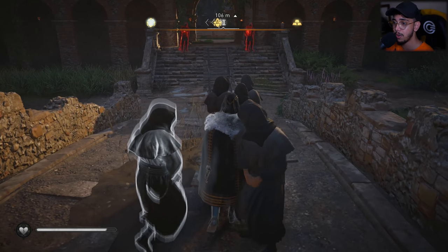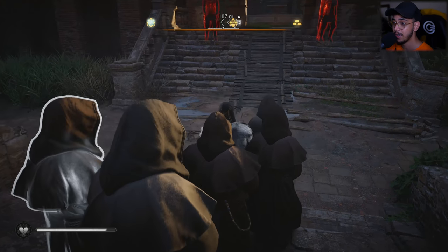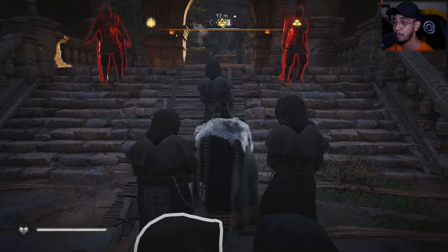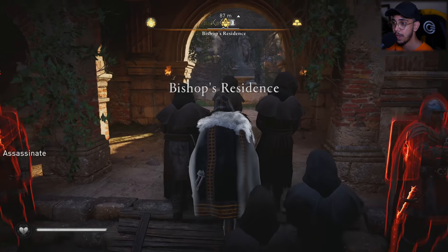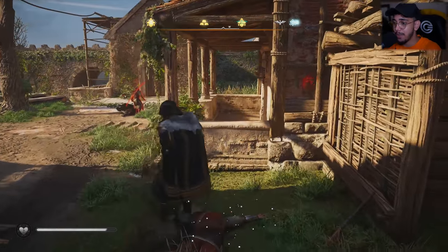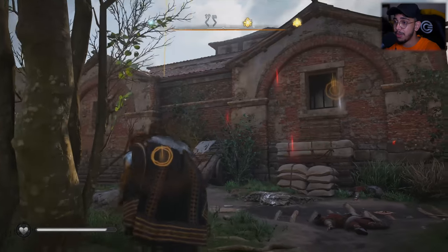Make sure you're covering yourself using some of these monks and stay stealthy — stealth is the key to success here. These guards are extremely high level, probably around power level 350, so it's going to be hard if you're not high level yourself. Once you're inside, you'll see I've had to deal with a lot of enemies.